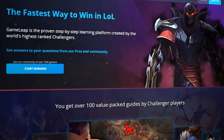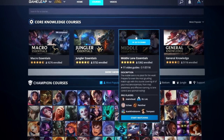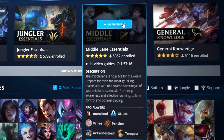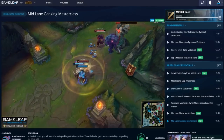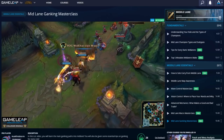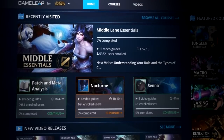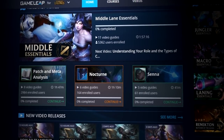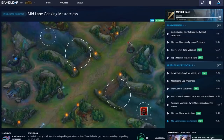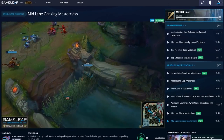If you haven't already, make sure to check out our website, gameleap.com. We have hundreds of guides just like this one, all sorted into a quick and easy to use courses system. We have courses both on the five fundamental roles as well as champion-specific courses, so make sure to check us out using the link in the description below.